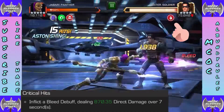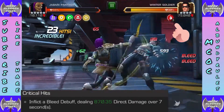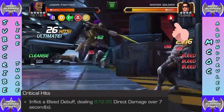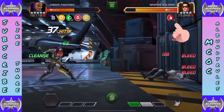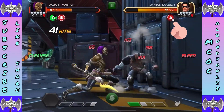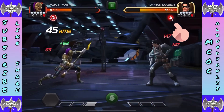Critical hits inflict a bleed debuff dealing direct damage over seven seconds — these will scale. Every time you get those critical hits, you see those bleeds stacking up. When the Hunt is going on it's much easier to stack those bleeds — you see those bleeds while Hunt is on. You can get some massive bleed stacking going on there, all about those nice critical hits.